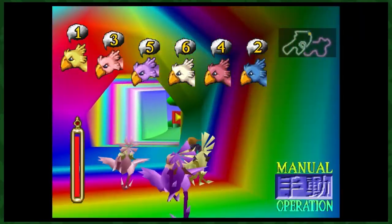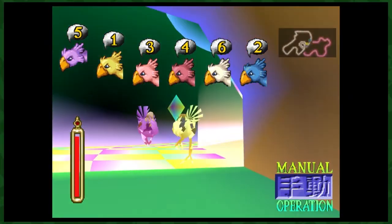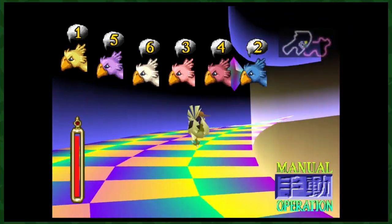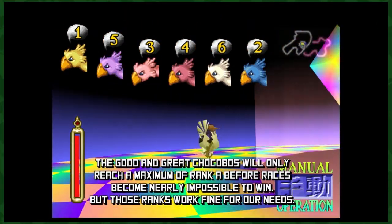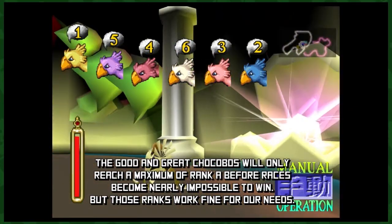Once they're fed, you need to raise their ranks by racing them at the Gold Saucer. There are supposedly maximum ranks per chocobo type, but again, I just want to be extra sure and leave no room for error, so I personally just rank them all up to S. In the beginning this process will be a bit of a slog, but stick with it — it legitimately only gets easier the more you do it. Once you're done, you should have three S-ranked chocobos and you're finally ready to breed.